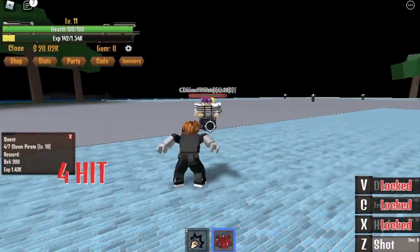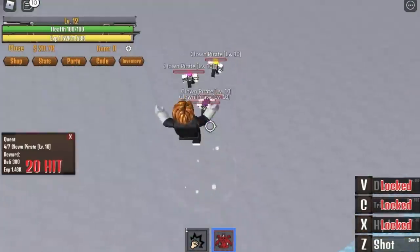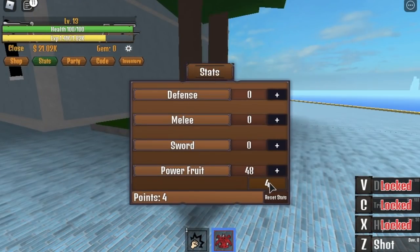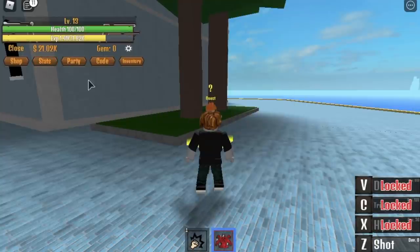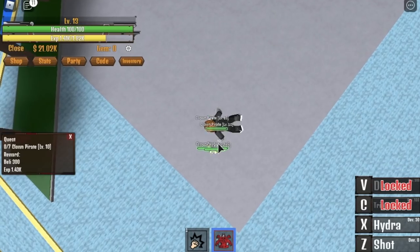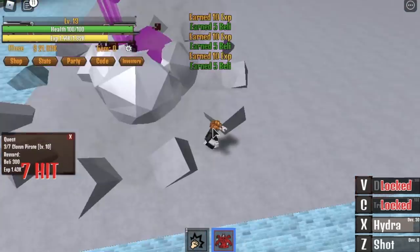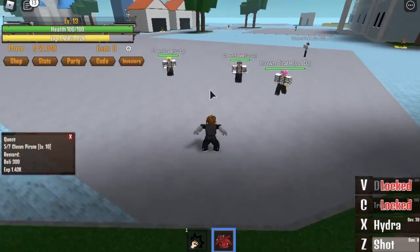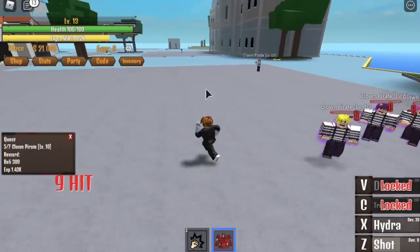Once you reach level 13, everything will be faster. Why? Because at level 13, if you put all your stats on the Power Fruit, you will unlock the next skill — the Hydra. Everything will be faster from here. One hit, you can defeat them. If not, use your shot skill. Do this until you reach level 20.